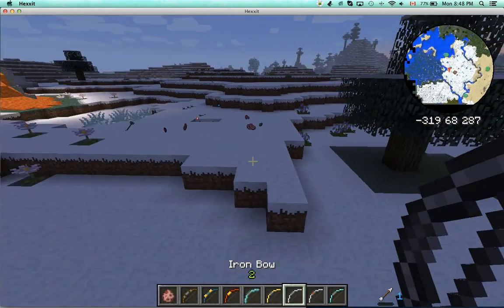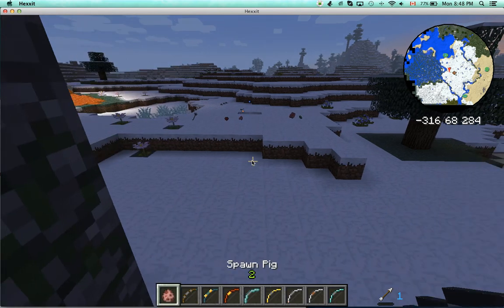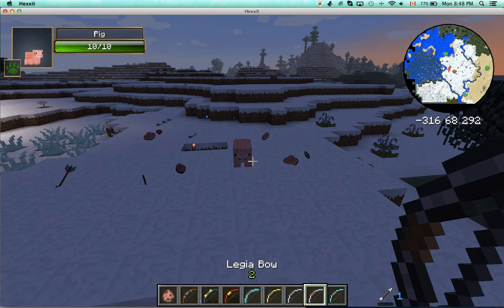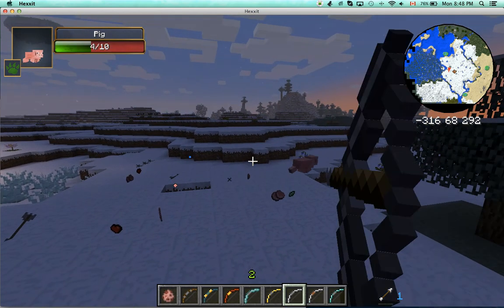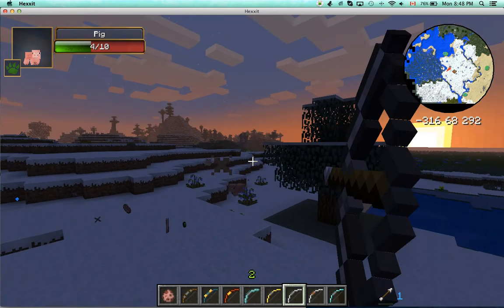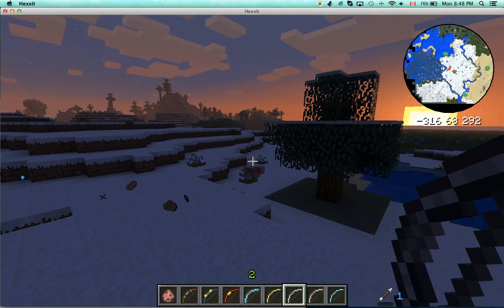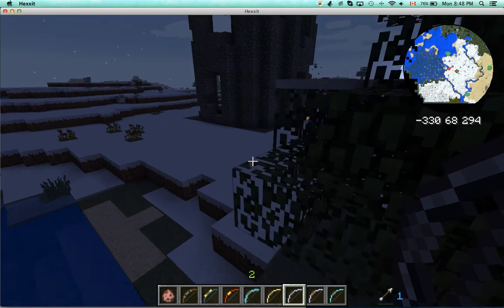Now the iron bow — I do not know which one is better. Let's test it out. It was 12 attack damage onto the pig. Let's see if the iron bow is any better. Oh my God, that goes back so fast. It doesn't have a better attack damage than the normal bow, but this one can hit straight.